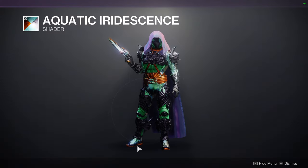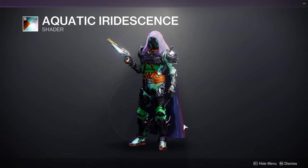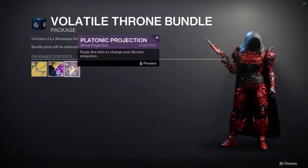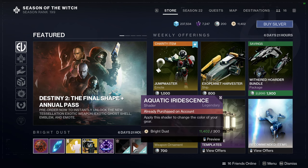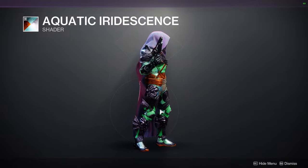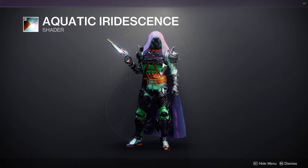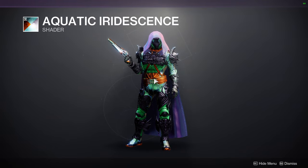So, Aquatic Iridescence. This is a shader from an exotic package, if I remember correctly - where they'll sell like a shader, an ornament, and a ghost projection. Pretty cool shader. There are so many colors to this one, but I guess the best thing would be to just combine one color with each other. If you have one armor set that just has like two colors, I think this would actually be pretty cool.